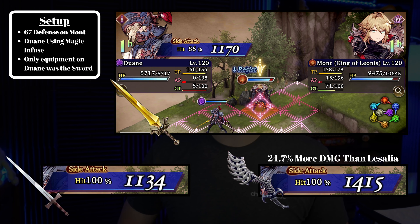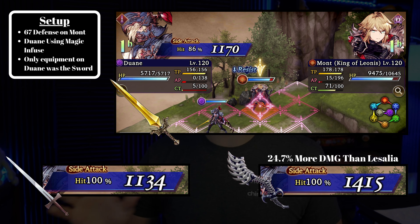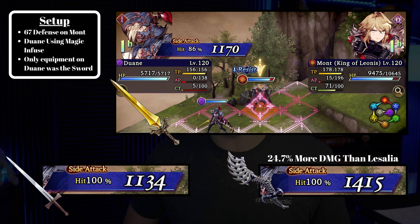This is Dwayne attacking Mott. Dwayne is only equipping the sword — that's the only thing he's putting on — and he's using the skill Magic Infuse, a skill that does large damage and one that Dwayne will use a lot. With just the Nagnarok equipped, you see 1170 damage. With the Lazalia sword, the damage goes down to 1134. That's the trade-off you get with the Lazalia sword: slightly less damage modifier on the slashing attack up, but a lot more accuracy. You're barely losing any damage.